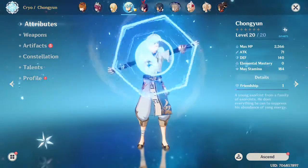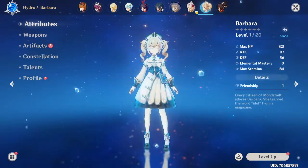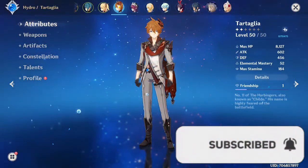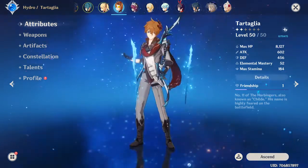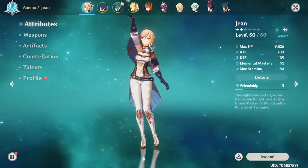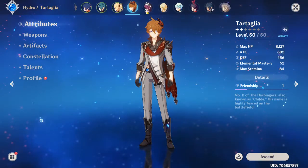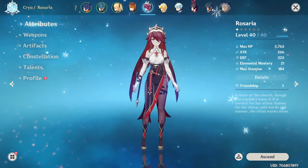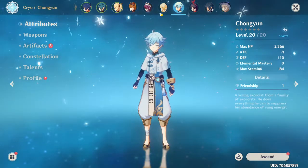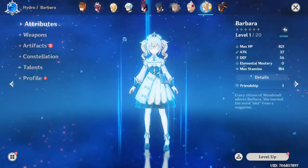My second team I want to use Lumine, Zhongli if I can get him, or Xiangling — one of those characters — and Barbara, because she's my only other healer and I didn't even level her up. Now on the other team I'm going to have Tartaglia. Maybe I'll put him on the first team so I can get elemental resonance with Xingqiu for energy recharge. But right now my other team is Tartaglia and Rosaria — both DPS. What am I doing?